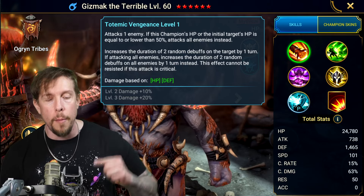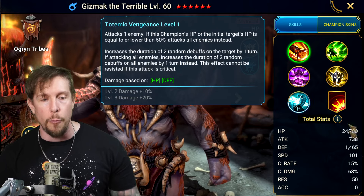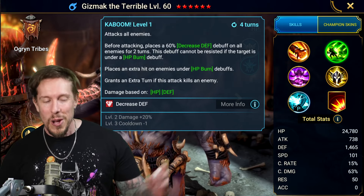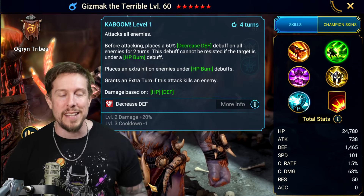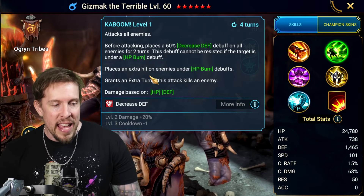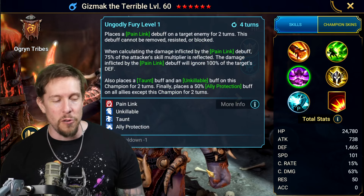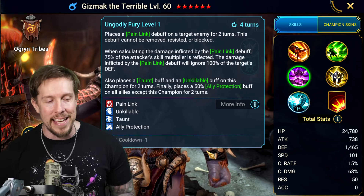His alternate form stats are scaled up: almost 25k HP, almost 1500 defense. The trade-off is 14 less speed at 101. On the A2, Kaboom: a hard-hitting nuke on a three-turn cooldown — AOE, decreases defense on all enemies, cannot be resisted if they're under a burn. Extra hit on enemies under HP burn, and extra turn if you kill an enemy.